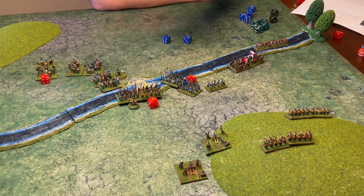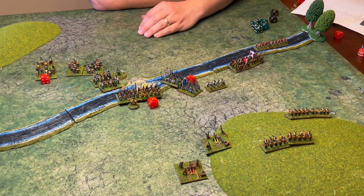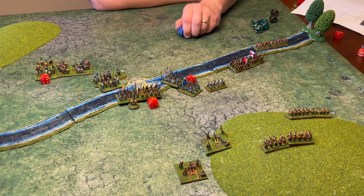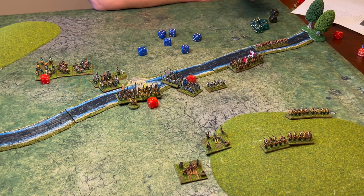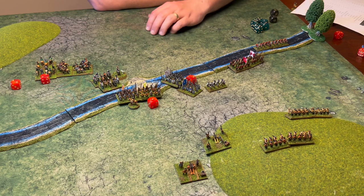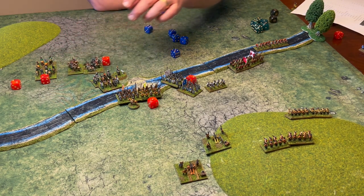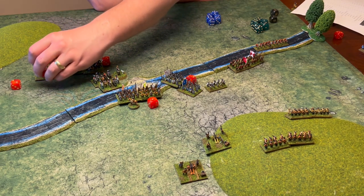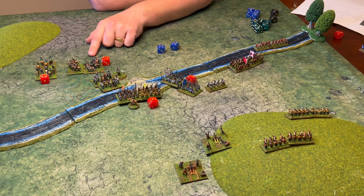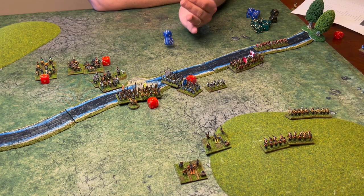The trotters fire needing 5s — 1 hit, no damage — then attempt to attack. They need 5s and score 7 dice results: 2 extra casualties. In return the defending trotters need 4s and score 7 results: 2 casualties each. The attackers retreat and both sides take morale tests. The attackers' morale test is at 4, minus 4, needing 8 or above — they succeed. The defending trotters benefit from the duke's brave ability, giving plus 2 morale, and they also pass.